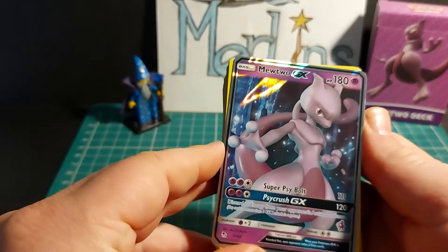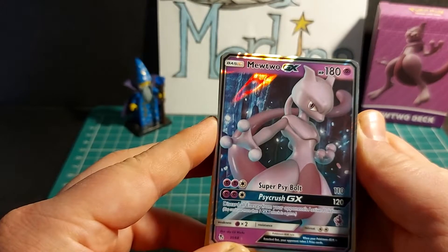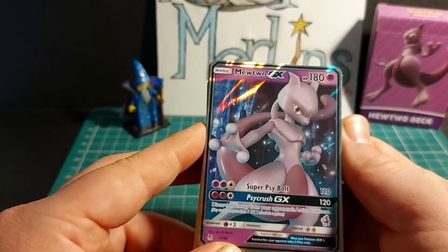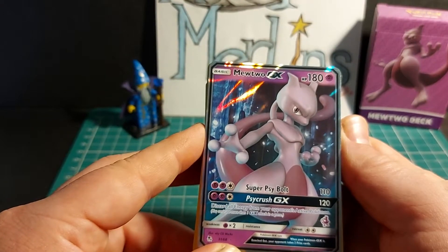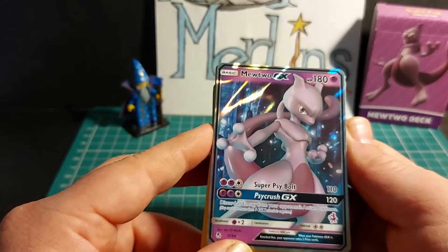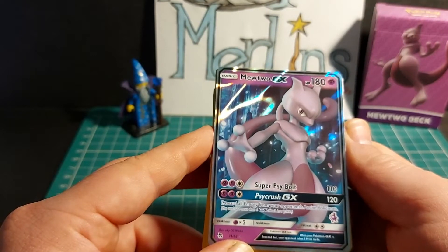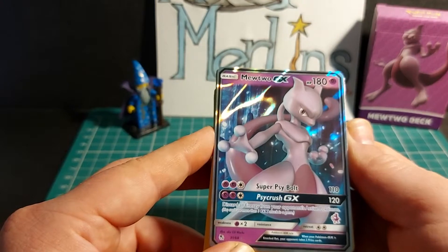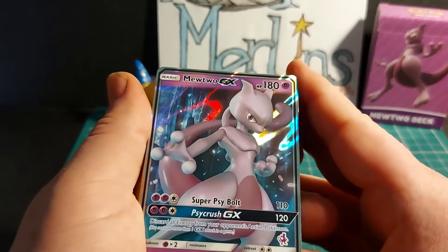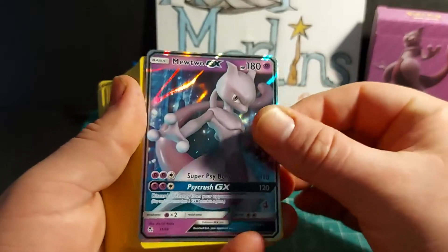Basic Pokemon Mewtwo GX, HP 180. Attacks: Super Psybolt dealing 110 damage; Psycrush GX dealing 120 damage to start, and discards all energy cards from your opponent's active Pokemon — you can only use more than one GX attack once in a single game. It has a times two weakness to psychic, resistance of nothing, and a retreat cost of two energy. So what makes Mewtwo stand out despite the low attack is that it literally drains all your opponent's energy attached to their Pokemon.